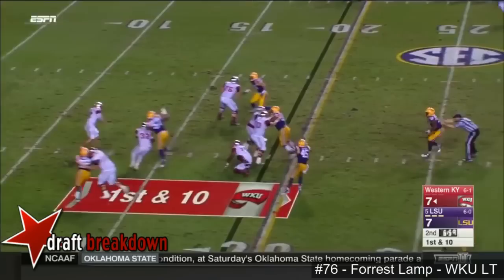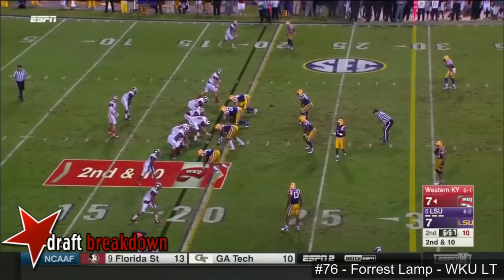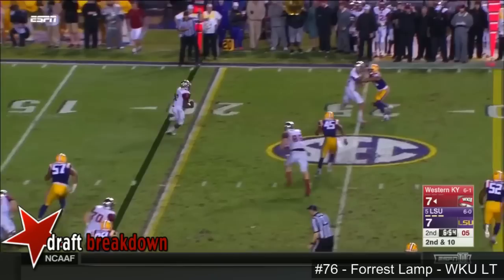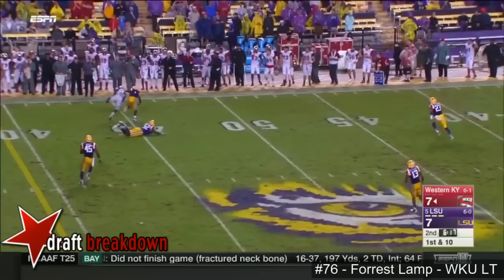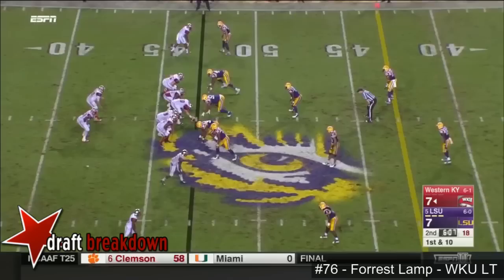Doughty throws behind here — five for 94 yards and a touchdown throwing tonight. Swings it out just over the hands — and it's Taylor. Doughty off his back foot, throws — what a catch, a one-handed grab pulled in.